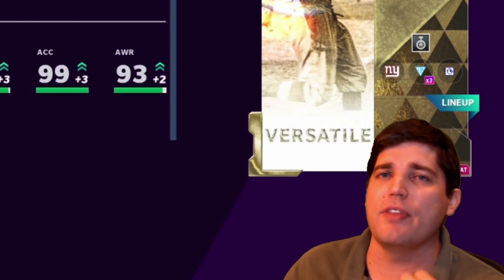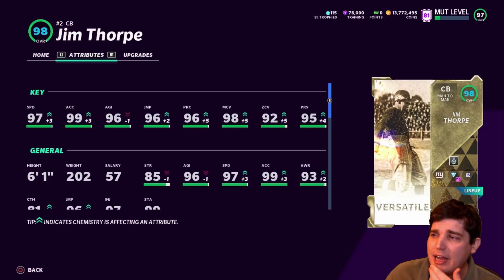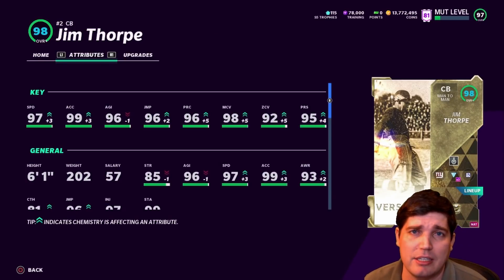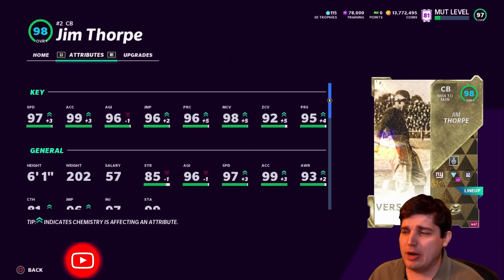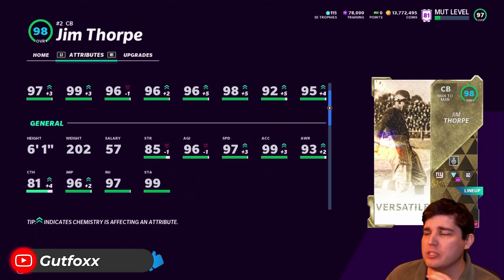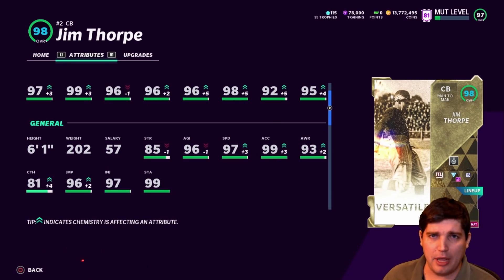I know some guys run a lot of man-to-man coverage. I am not one of those guys. I like zone a little bit better because it feels like more of a thinking man's kind of scheme — you've got to kind of stop over different route concepts. But some guys just can't pass against man, so you've got to switch it up. I'm a very varied kind of guy. Jim Thorpe — phenomenal. I love him on both sides of the ball. Enjoy the gameplay. Peace.